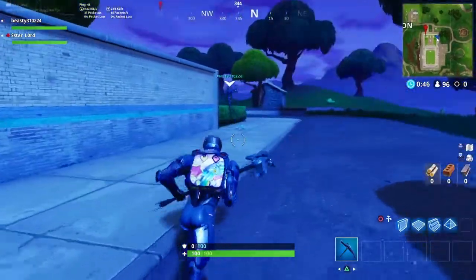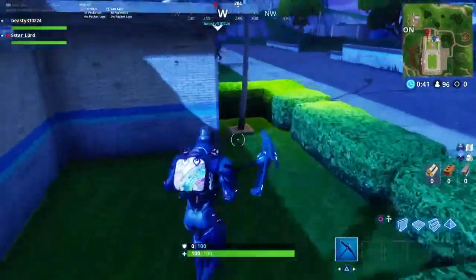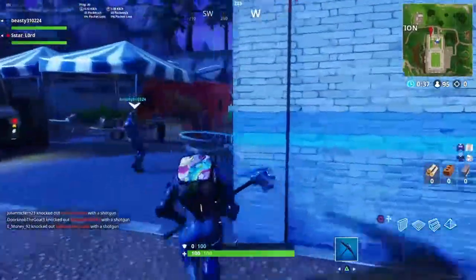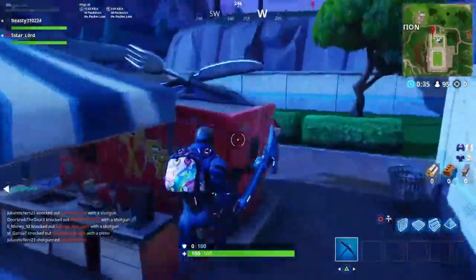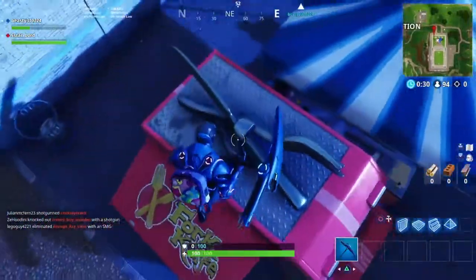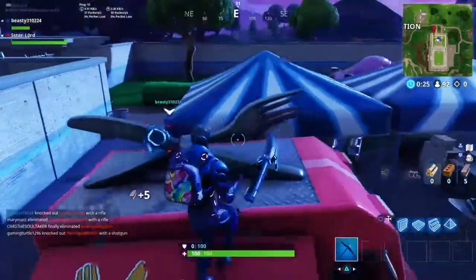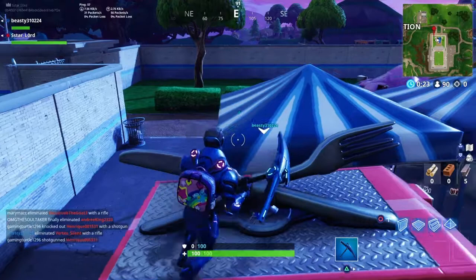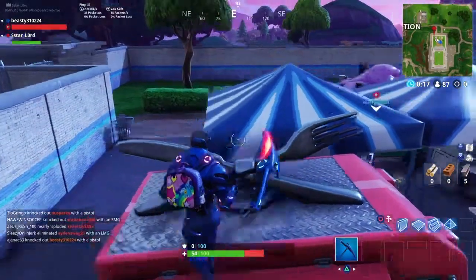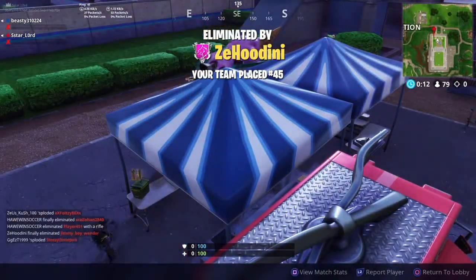I'm running over there right now. All you guys gotta do is go right here to the red food truck — get on top of it — and go right here. Once you guys land right here, the secret battle star should spawn in for you guys if you haven't got it yet. That's where the first location is, guys. It's really not that hard.